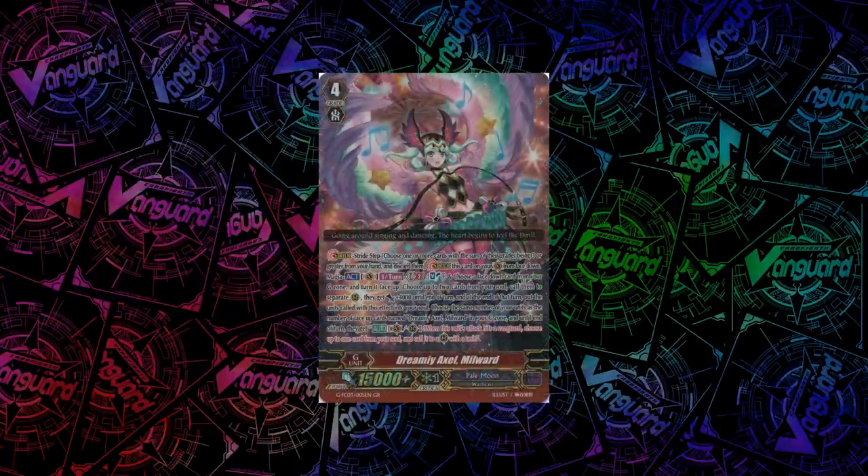For Pale Moon, we have Dreamy Axel Millward. Her skill is a Magia skill — an act once per turn on GB2. You can Soul Blast 1 and flip a G-Unit face-up, choose 2 cards from your soul and call them to separate rearguard circles with plus 4k each, and at end of turn they go back to the soul as usual with Magia. Additionally, you choose the same number of your units as face-up Millwards in your G-Zone, and until end of turn those cards get the skill that when their attack hits, you can call a card from your soul to a rearguard circle. Pretty good in Silverthorns and in Magia.